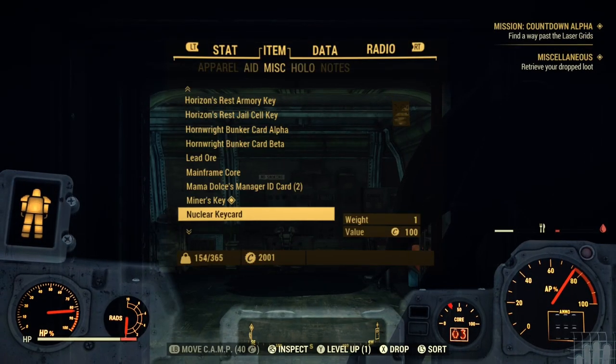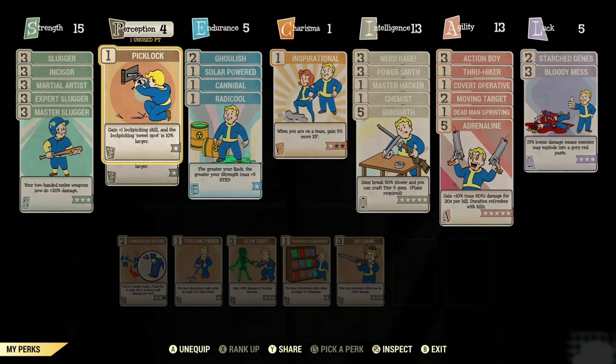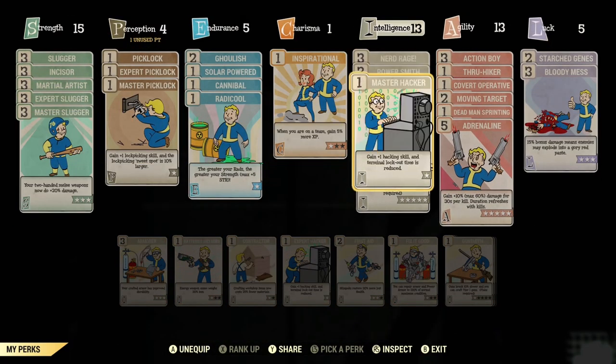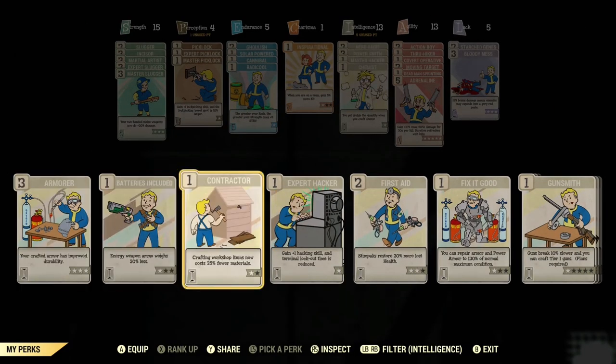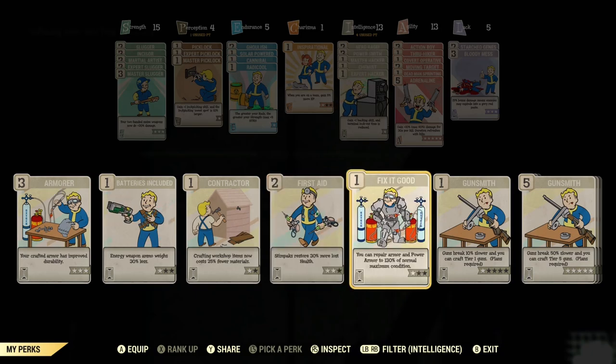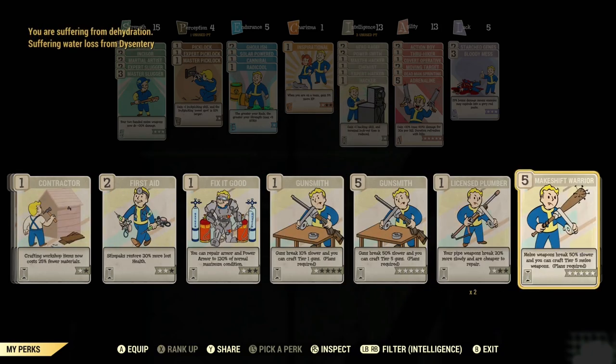Once we're in the bunker, we want to make sure we have those perks applied — all three levels of Hacker and all three levels of Lockpicking. Make sure those are applied so we don't have to deal with it later. You're welcome to change them in and out when you need to.